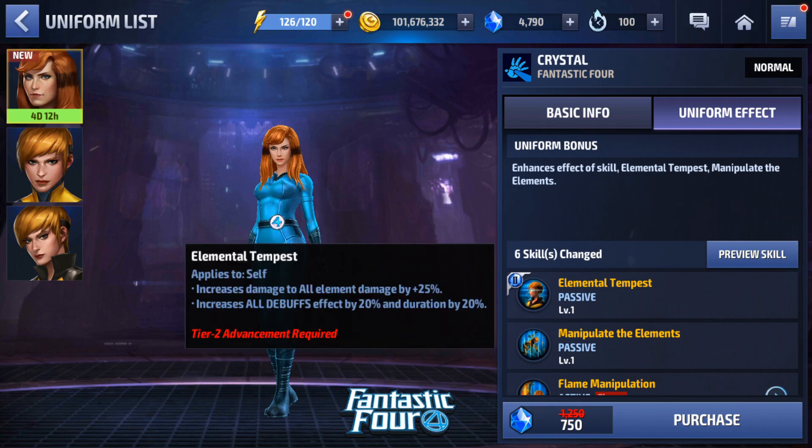Let's see what they're changing. Her tier two passive is now going to increase all elemental damage by 25%, increase all buff effects by 20%, and duration by 20%. Before, it was 15% to all elemental damage, so we're getting a 10% boost there. The all debuff effects went up from 10% to 20%, and the duration is likely unchanged or went from 15 to 20.